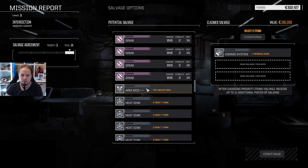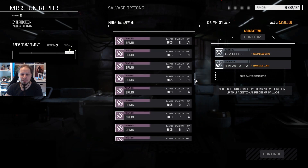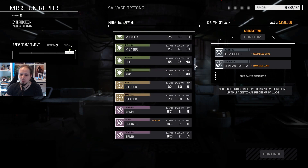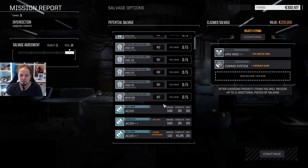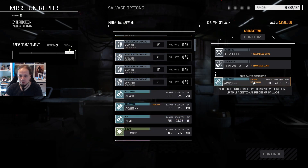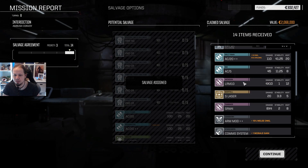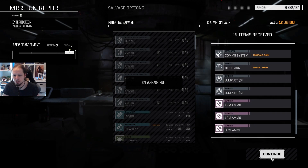We didn't really get crazy stuff out of here, so we take the comm system — sure. This gives us 15% melee damage, which is what I was looking for earlier — our melee will be so good. And then we take the AC-20. I don't want any of these mechs — not really. Got a Wolverine on top of it, SRM4, LRM10, jump jets. Nice.